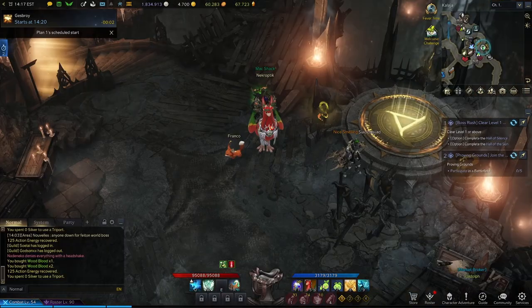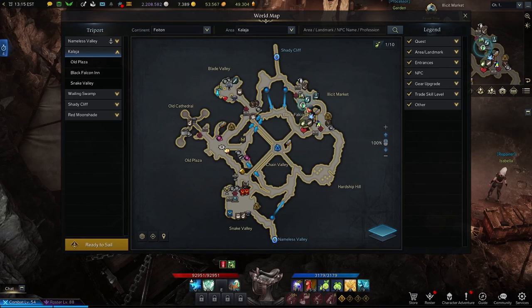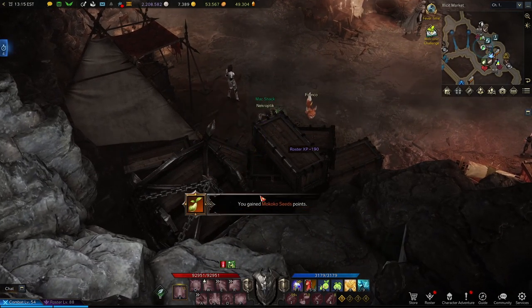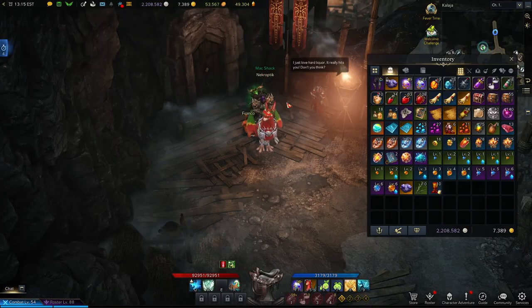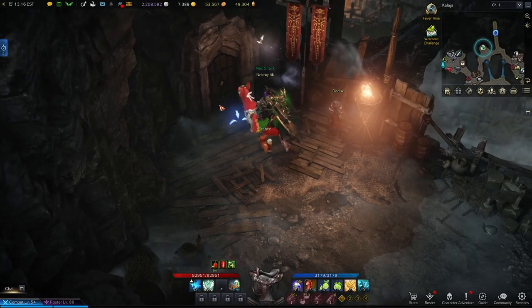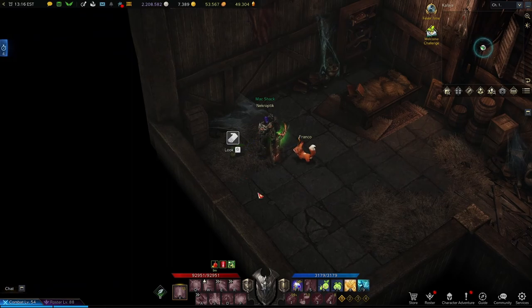Now we're going to head back to the same Triport and this time head north up these stairs. Here on the map, these boxes are obscuring a Makoko Seed. We're going to keep going on, and right here we're going to go ahead and use one of our failed distilled beverages to give ourselves this buff. We should then be able to walk through this door, and in the back left corner we're going to find a secret seed.